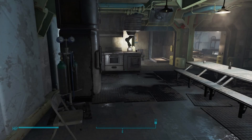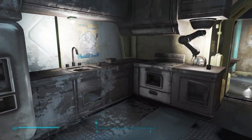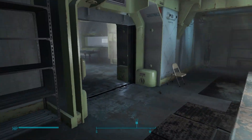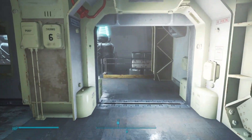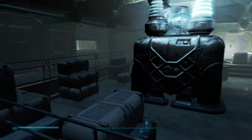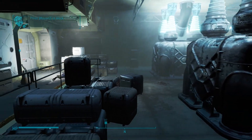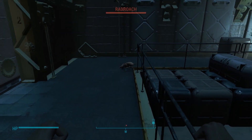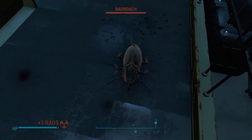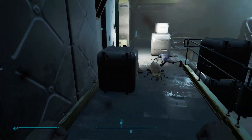I'm using the wrong buttons here, gotta remember — tab is everything. Let's get back to the real world here a little bit, we gotta find a pip-boy. There's another roach — oh, we can block! I like the new inventory system so you're not actually going into everything. Makes things a lot faster.